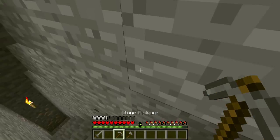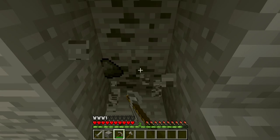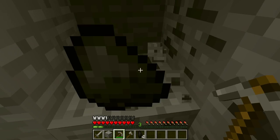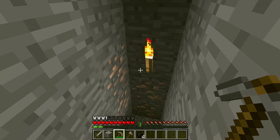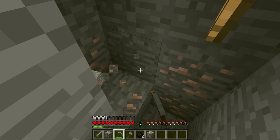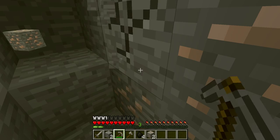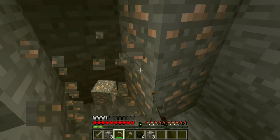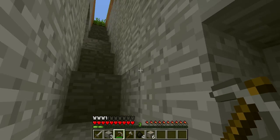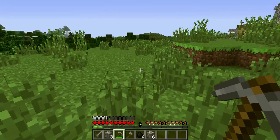You can mine things like coal, no problem. You can still get your coal, you can still craft your torches, not a problem. You can also mine ores — you can mine all the iron you want. Well, you can't mine gold because you need an iron pickaxe for that. You can mine all the iron you want, but since you run off of a Neanderthal brain, you don't know how to smelt it or anything like that.